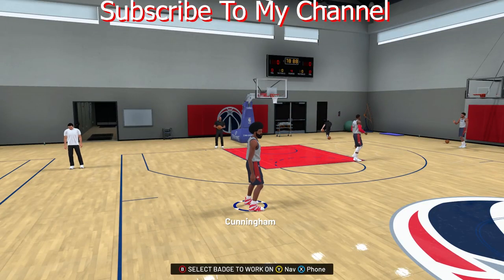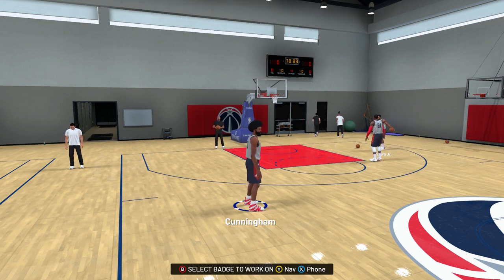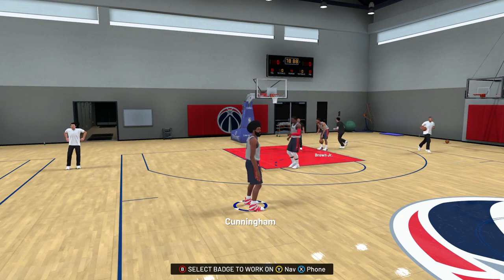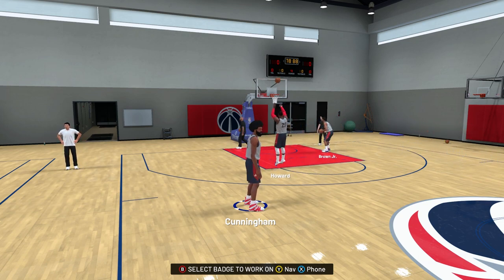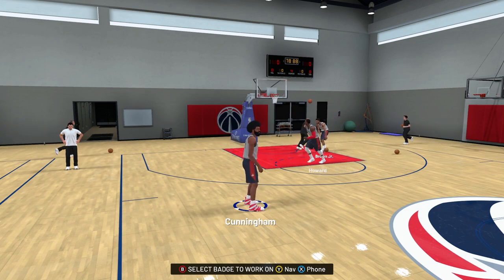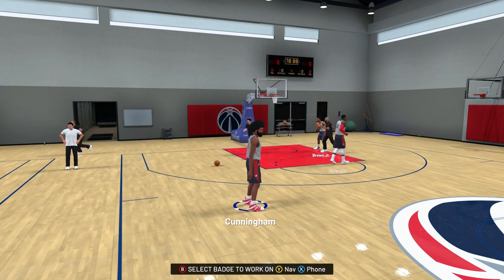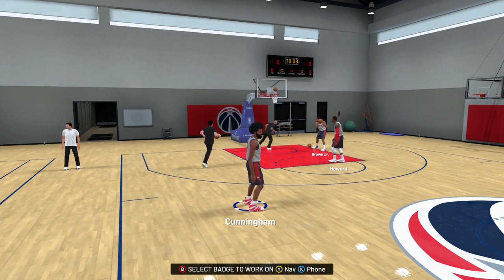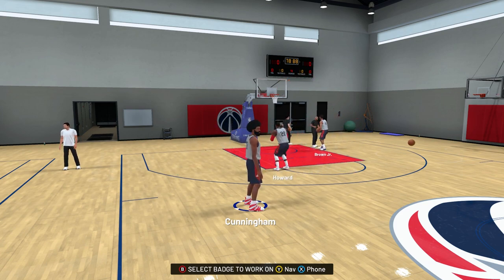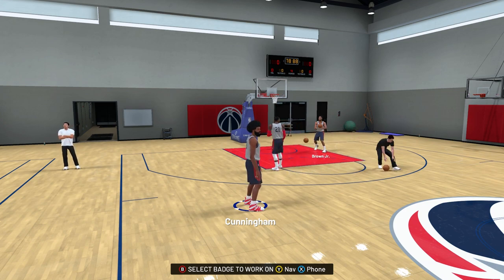What's good, it's your boy Licebook CEO and I'm back with another video. I'm gonna show you guys how to get the Drop Stepper badge. Like I said in the last video I did with the Up and Under Specialist badge, this badge was another hard one for me because I never was a center — I'm always a guard. So I don't know too much about drop stepping, post spin, or anything like that. This is my first year actually using the center position, so I'm gonna show all the people who are just becoming a center, or who need to get this badge — because I know a lot of shot-creating slashers need the Drop Stepper badge.